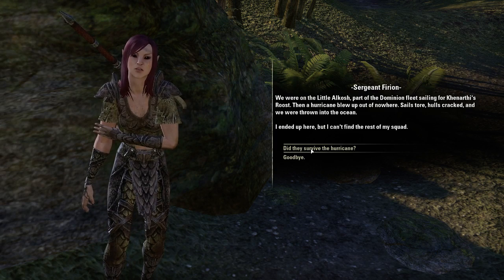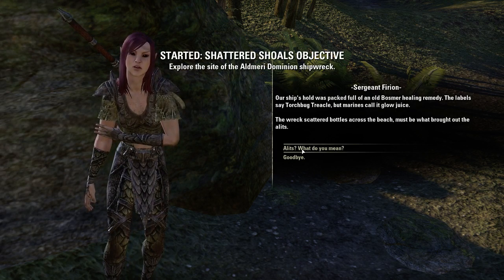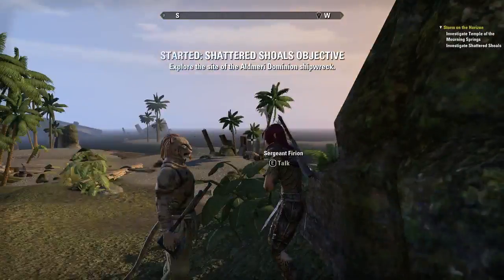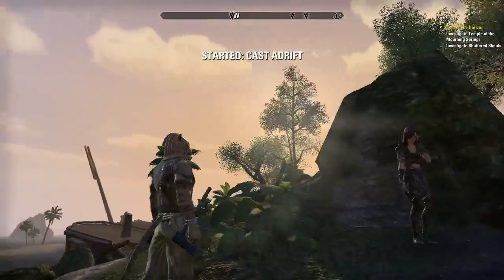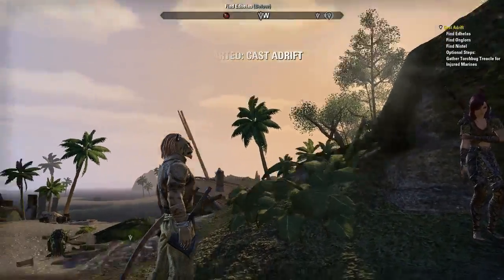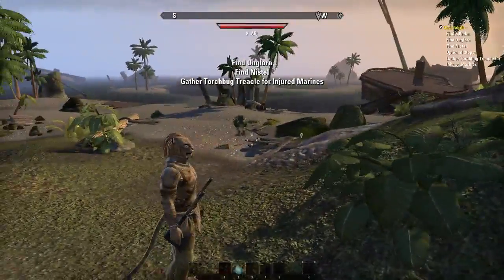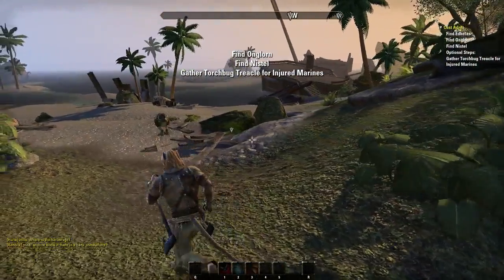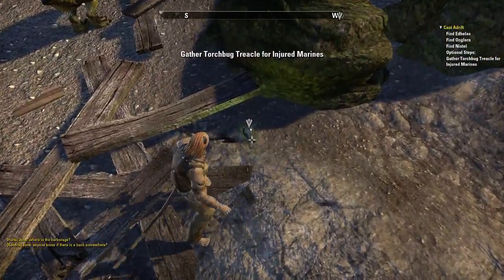I just got another quest from a survivor. As you can see I can switch between my active quests, which are listed there, but I can only have the one quest listed at a time.